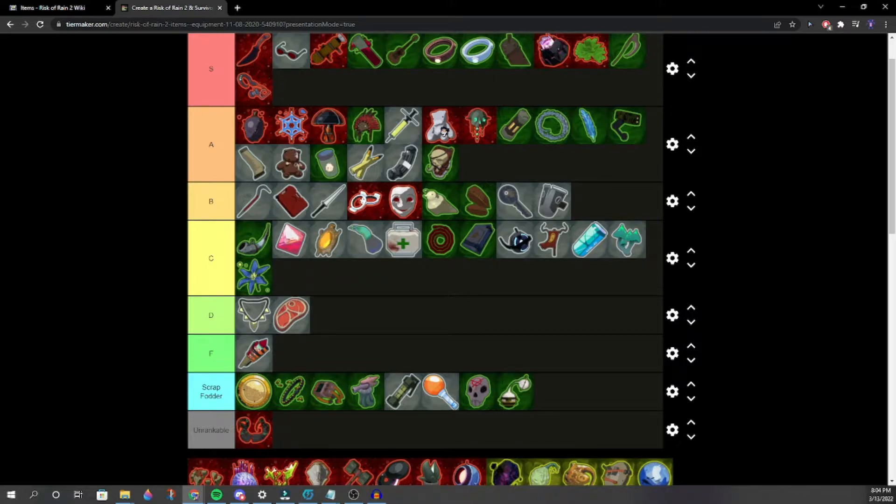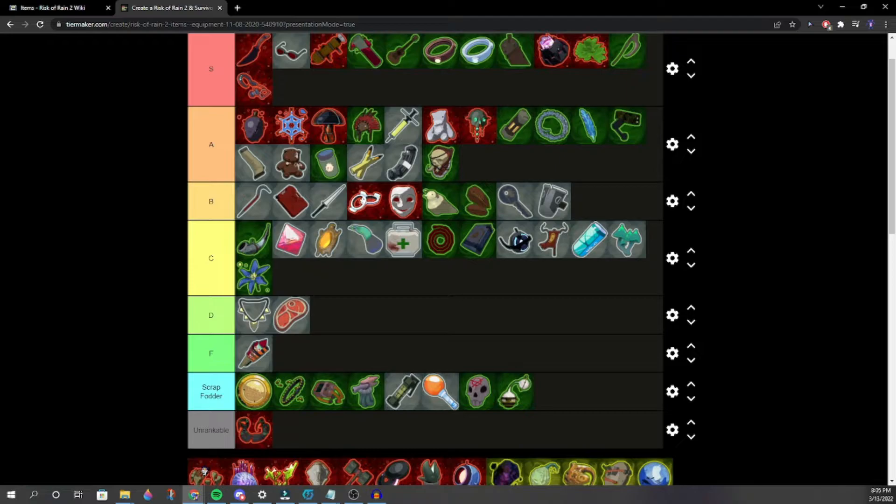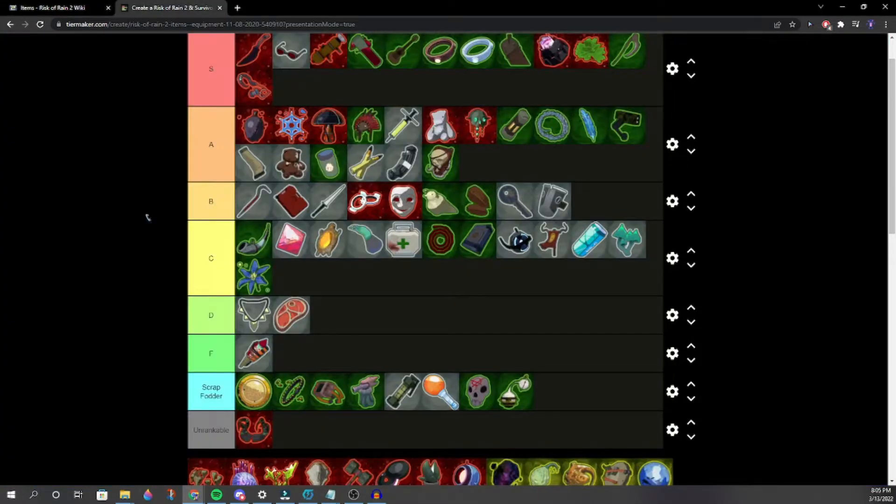One player argues they'd rather have items that keep them alive longer and kill enemies before they kill you, rather than Dio's. Then another player says just have a revive — you get to come back and blast. Wake of Vultures — gain the power of any elite monster for eight seconds after killing one.